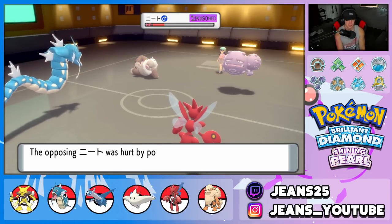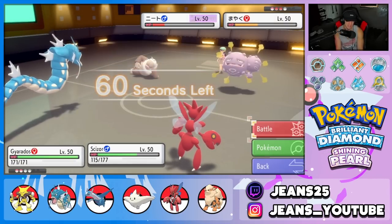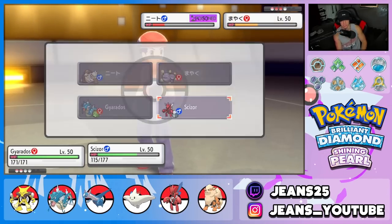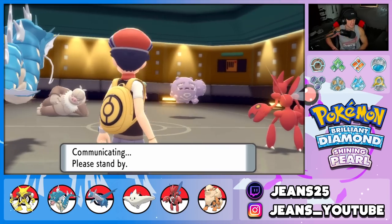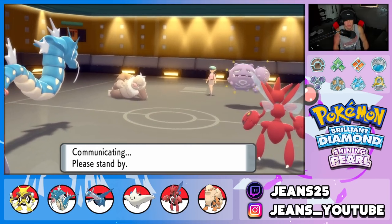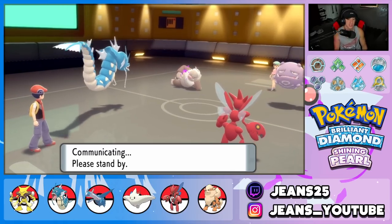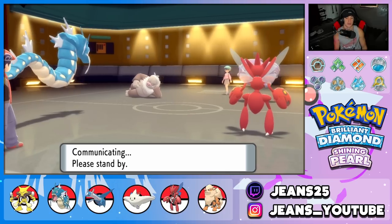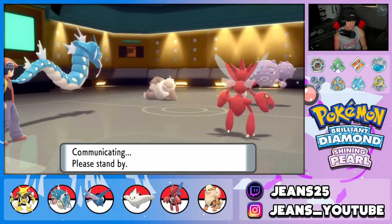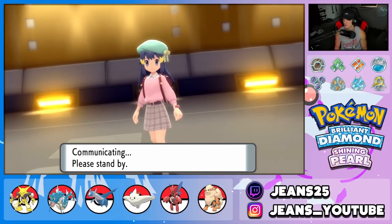I'm just going to Waterfall Weezing — that's my play. He protects Slaking and if he doesn't, Slaking just dies. That flinch pretty much solidified the battle. We're going to go 2-0. Battle cancelled — bang, 2-0! Let's go grab that perfect record!